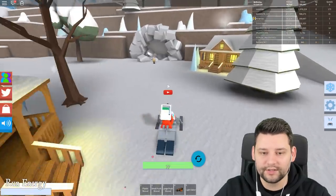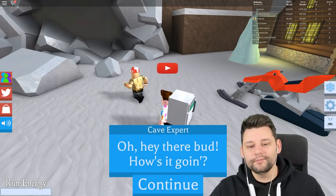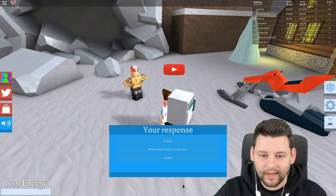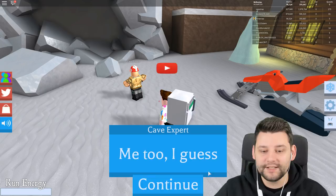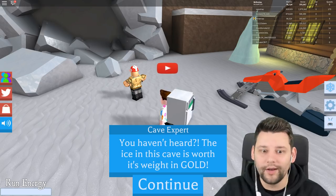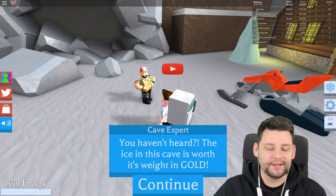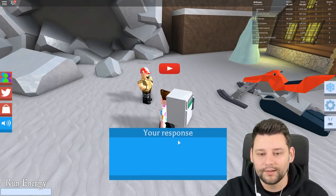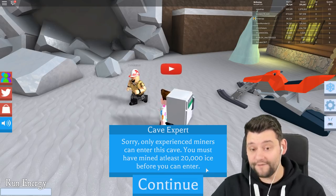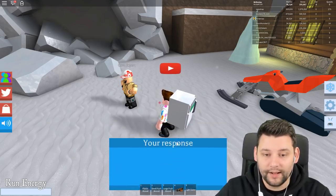Who's this dude over here? I've just crashed. This is quite a cool little snowmobile. He moved - who is he? Hey there bud, how's it going? It's going pretty good, cave expert. What on earth is going on in that cave? That's what I want to know. The ice in this cave is worth its weight in gold. Well, can I mine in there? Only experienced miners can enter - you must have mined at least 20,000 ice before you can enter. I'll come back later.